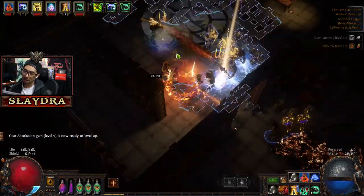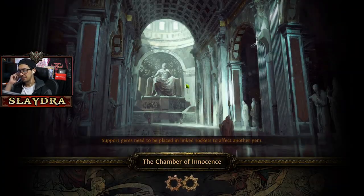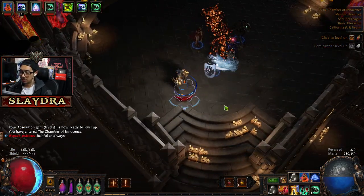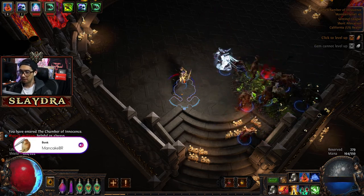These guys have a little shield barrier, and what you want to do — I think it's called something bubble — you want to get inside of them. Like, if you want to actually deal damage, you have to be in them.